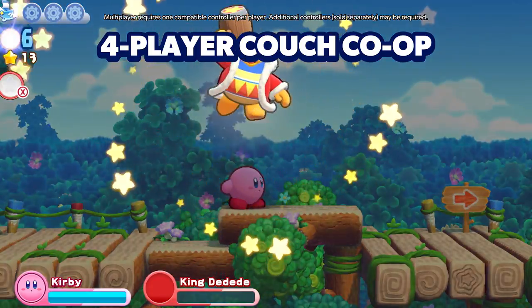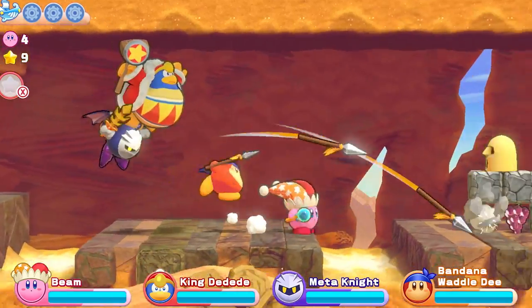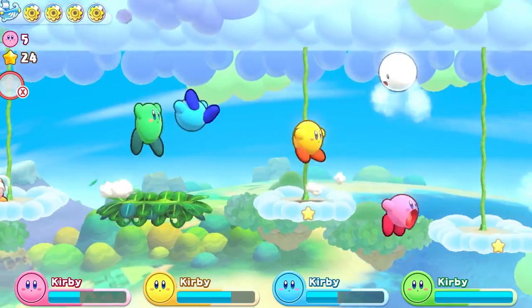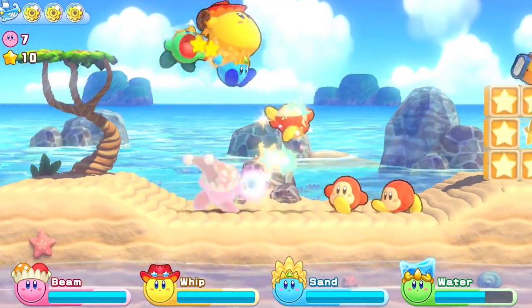Share the adventure with friends in local co-op. Play as Bandana Waddle Dee, King Dedede, and Meta Knight. Plus, all four players can be Kirby — so pick your favorite copy ability and adventure away.